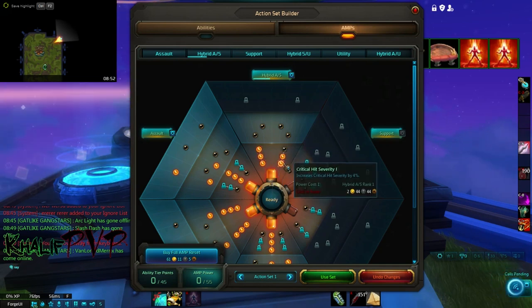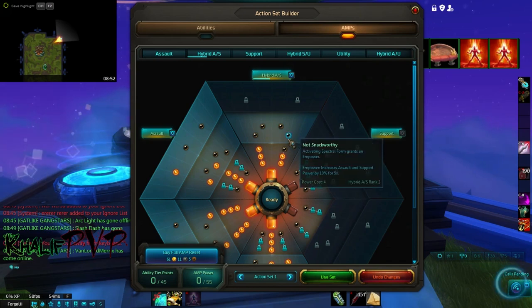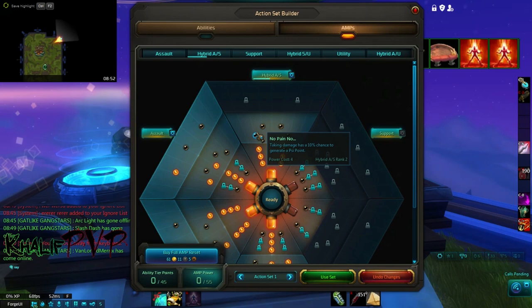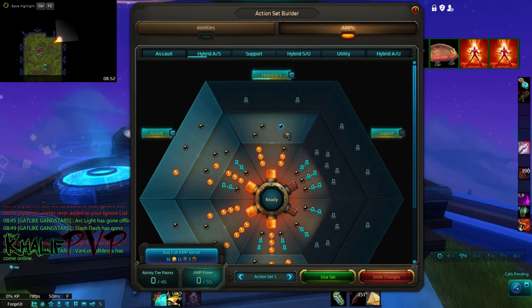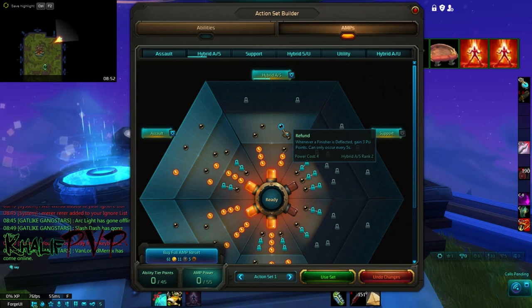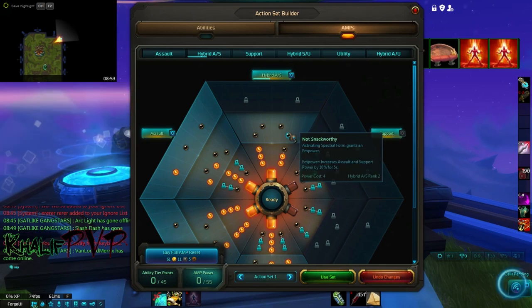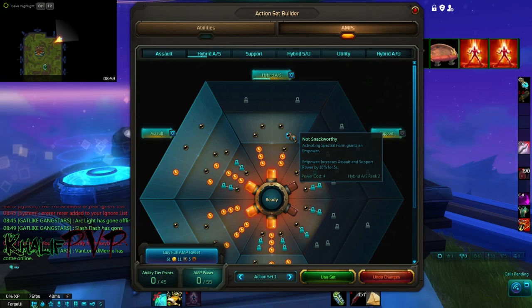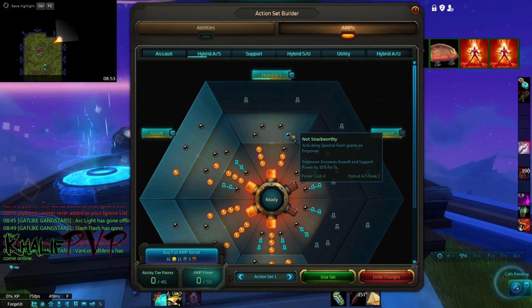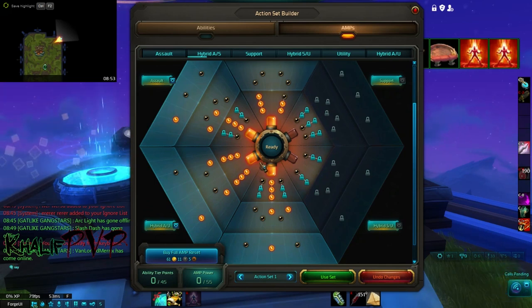For the hybrid line, pick up the crit chance increase and crit hit severity. I didn't really like any of the tier 2 or tier 3 options here. No Pain No Gain isn't useful; Tactician requires standing still which we won't be doing; refunding a deflected finisher isn't worth it since we build psi points fast. The spectra form buff only lasts 5 seconds on a 30-second cooldown, so spending 4 points on that isn't worth it. This is the full AMP setup and I'll post it in the description.